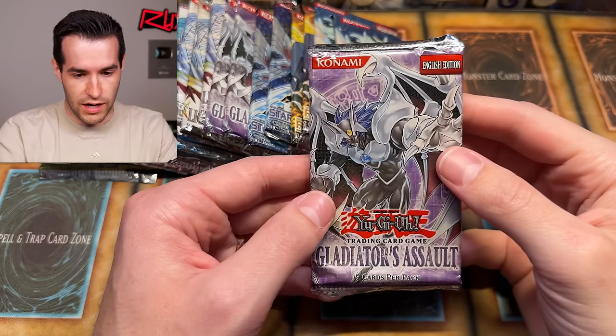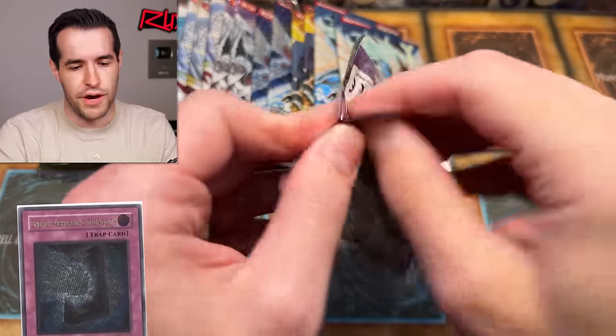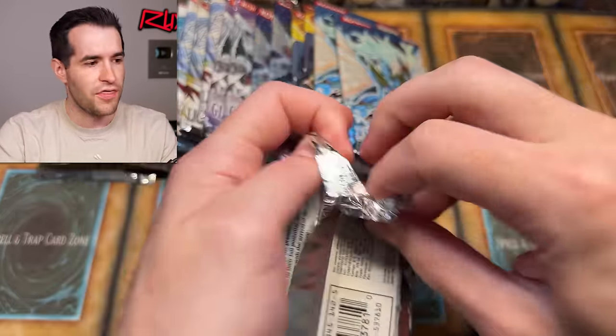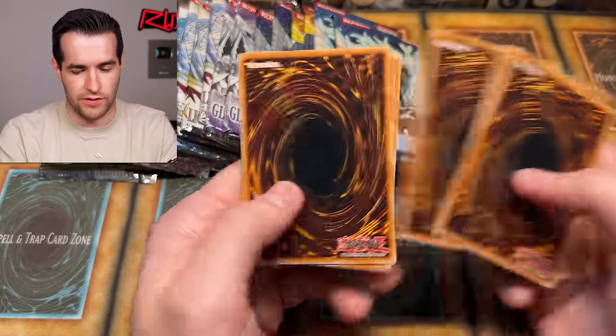I'm hoping that can continue when we open Gladiator's Assault. We do not want the Soul Absorbing Monolith or Energy Monolith, whatever that thing's called - we don't want that, and especially not an ulti. That would be a shame of an ulti.